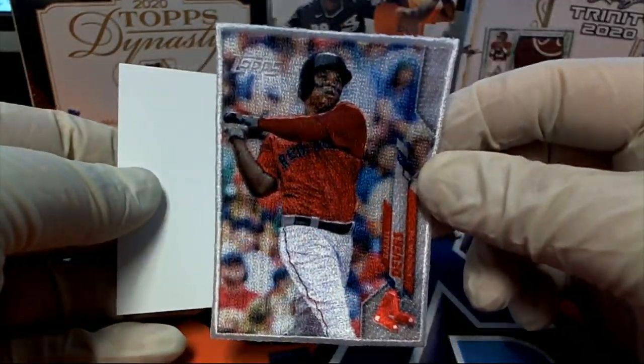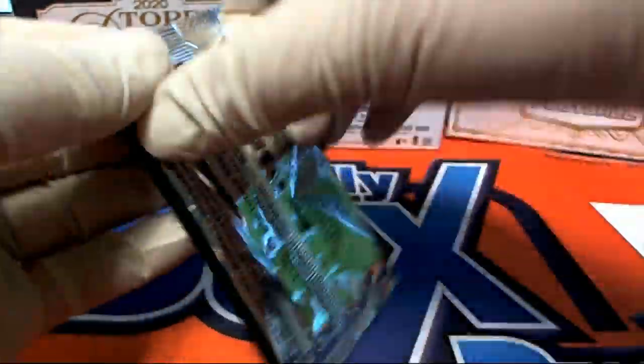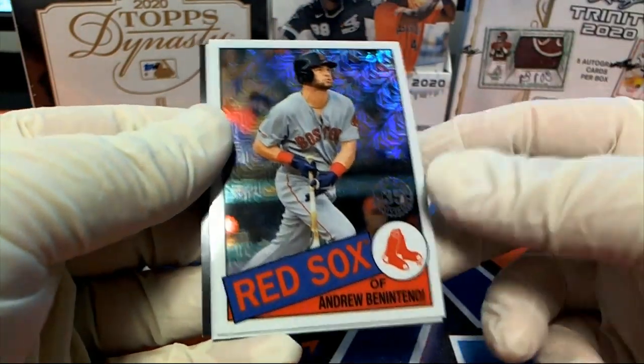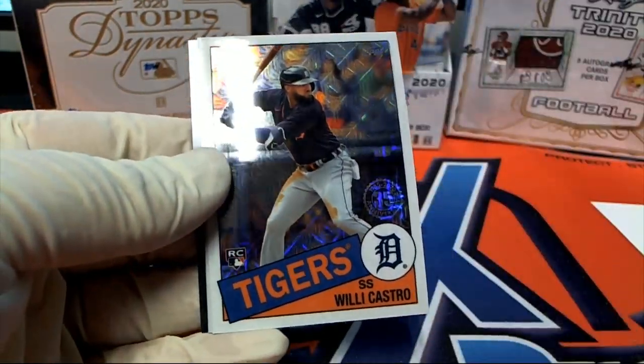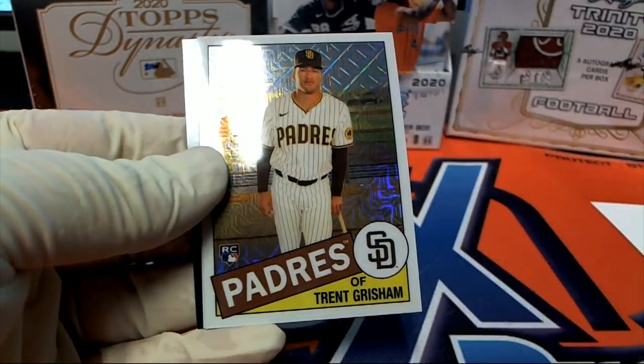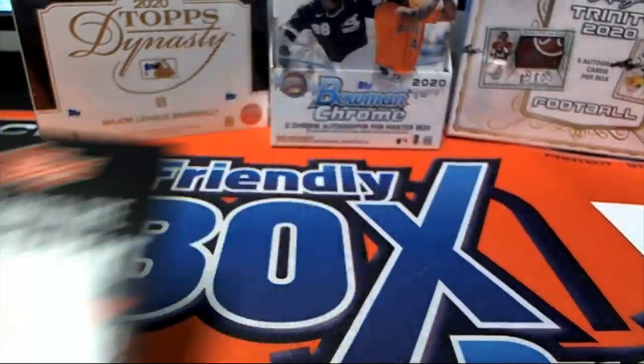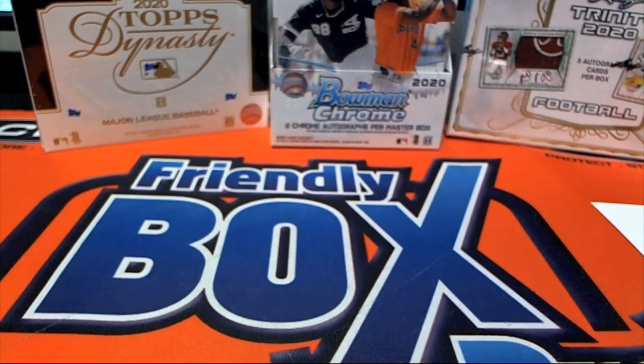Alright, Justin B, you have the rest here sir. You got the Devers patch card which is pretty cool. Nice Ben Nintendi Castro rookie. Grisham and Castellanos. Alright.